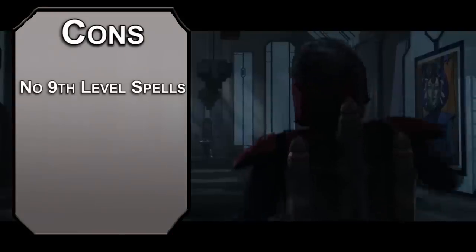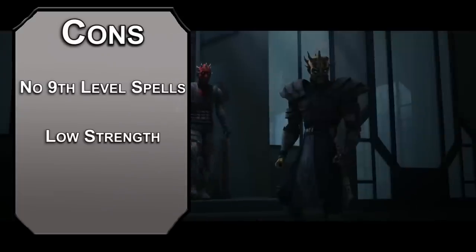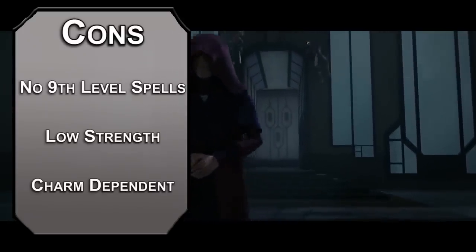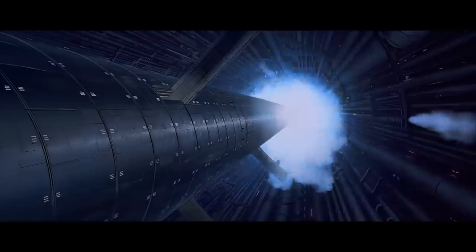For weaknesses, the dip into Warlock prevents you from getting those coveted ninth level spells, so you don't get to say 'Do it!' and watch someone die. You're also bad at lifting — that Telekinesis check your enemies are making, the Little Green Goblin Jedi has that too. Finally, a lot of your abilities rely on charming your foes, and some enemies can resist or flat out ignore it, leaving you with a wasted spell slot. But just remember to manipulate the weaker minds, play the long game, and get some muscle with a dope helmet — knowing that eventually that muscle might pass the Wisdom save and have a negative reaction.